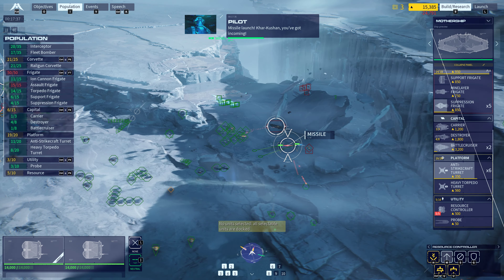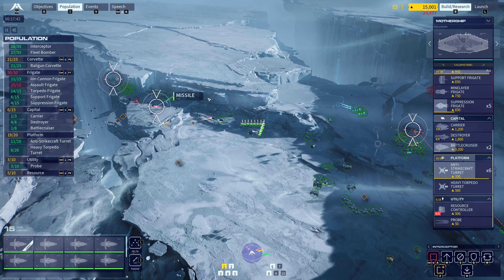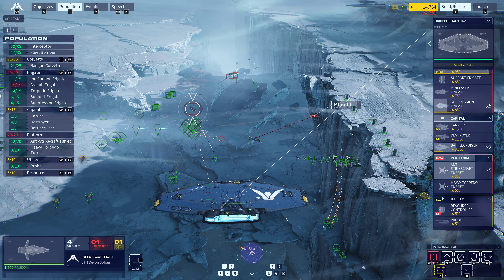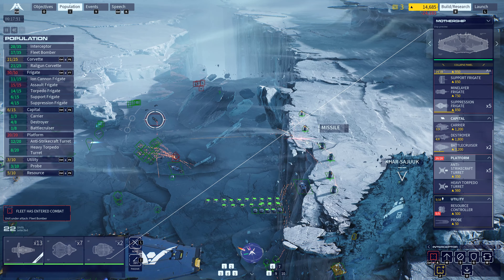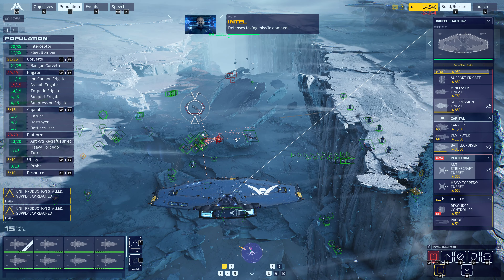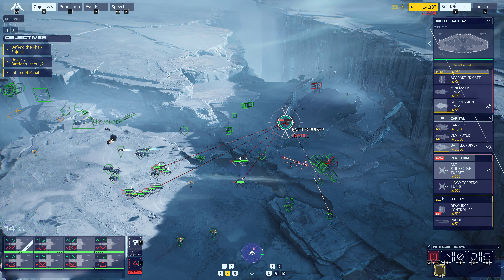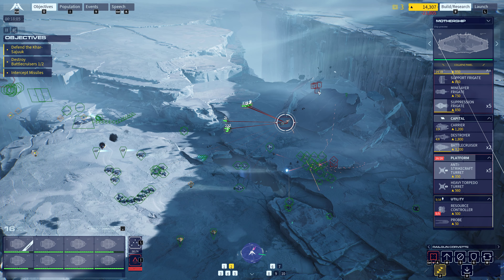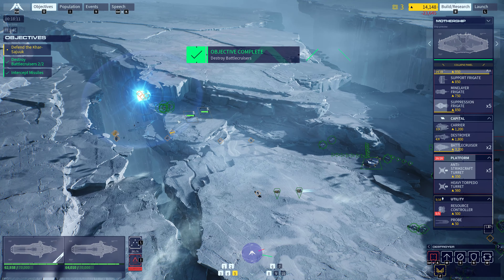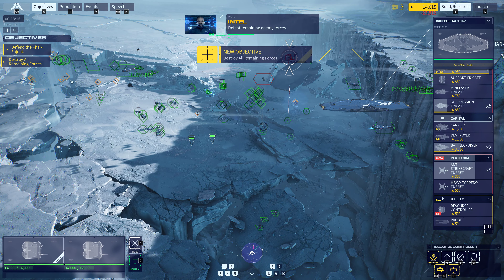Missile launch — Kar-Kushan, you've got incoming. Caution — resource controller taking damage. Send message. Receiving. Missile intercepted. Engaging. Defense is taking missile damage. Target eliminated. Frigate down. Scratch one — enemy frigate. Ready evasion. Defeat remaining enemy forces.